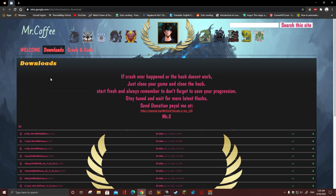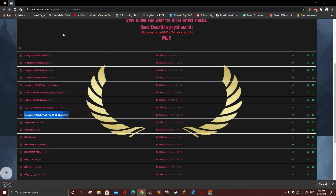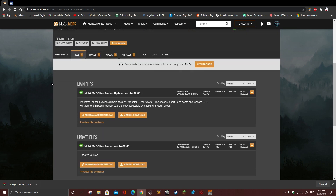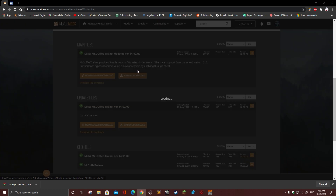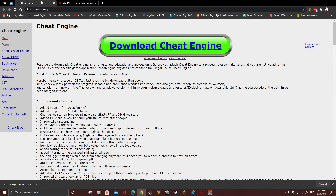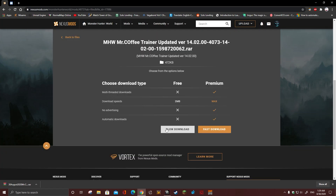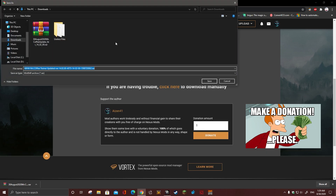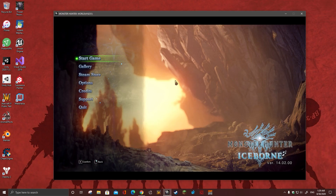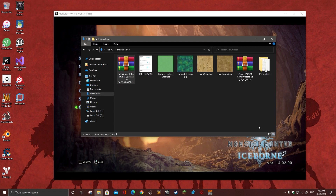You can download the trainer from my website — the latest one is available there. You can also download it from Nexus Mods via manual download. The requirements are Cheat Engine and WinRAR. If you haven't installed these yet, just click the link and it will take you directly to the main page. If you want to donate some coffee to me, feel free.